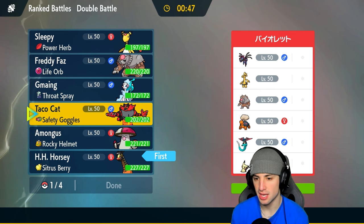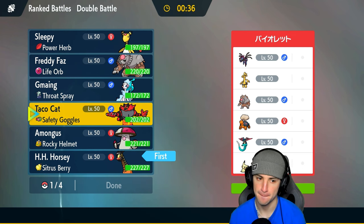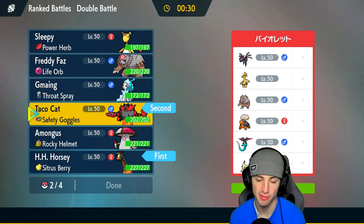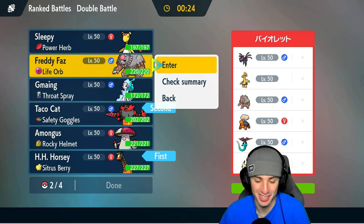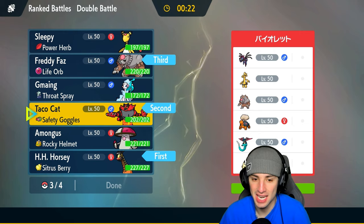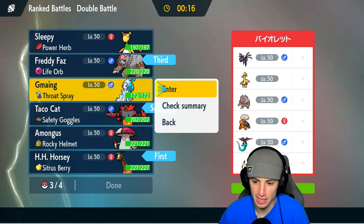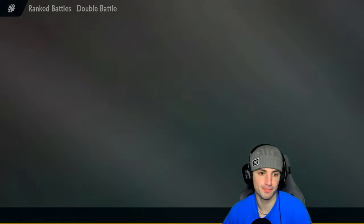The only Pokemon that can be affected by Intimidate is Mimikyu, and there's a hot shot chance it's holding Clear Amulet. I like Incineroar's typing here though. I definitely want Ursaluna and I'm going to go Incineroar for the lead. Fun fact — taco cat spelled backwards is taco cat. With Primarina, Calm Mind boost could be great, and the fairy typing is obviously wonderful here. So no Ampharos in match number two — all good things.